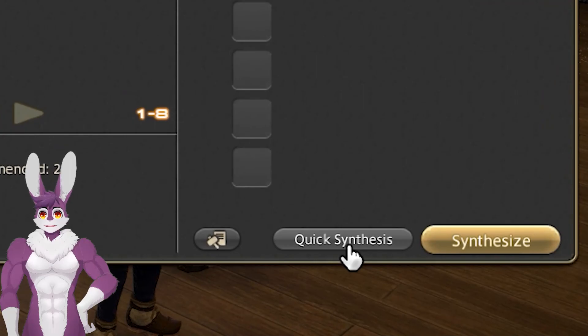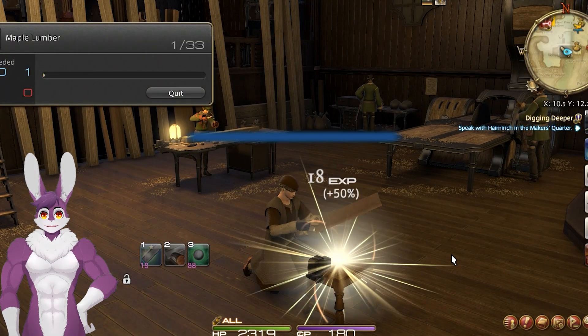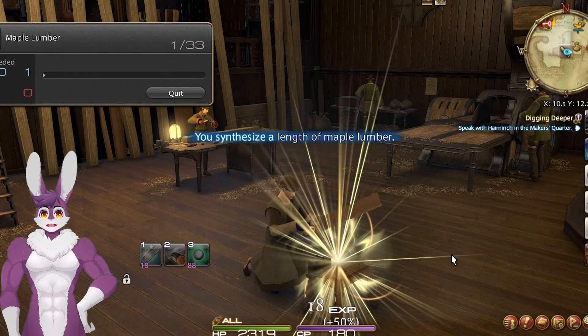At level 10, you'll unlock Quicksynth. This will give less experience points per craft and therefore require more materials, but you can basically AFK to get to level 20.